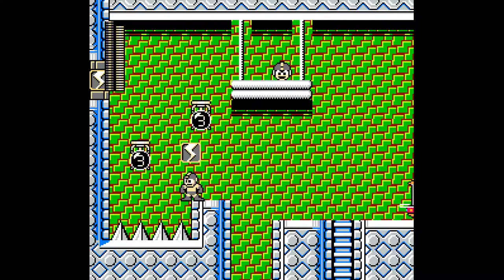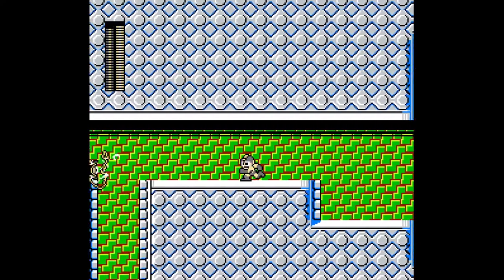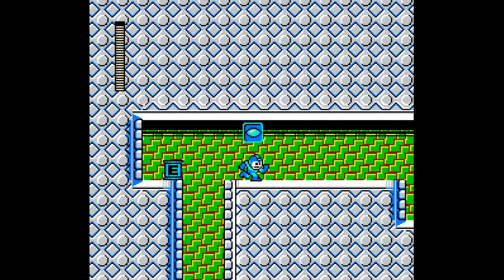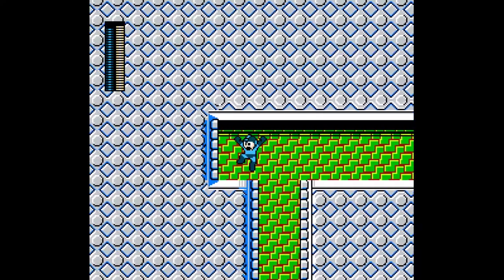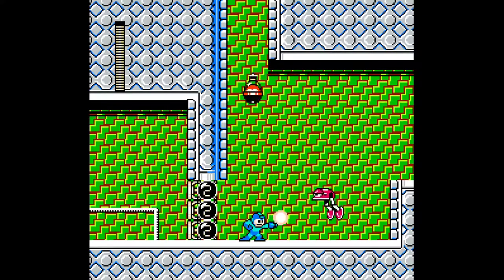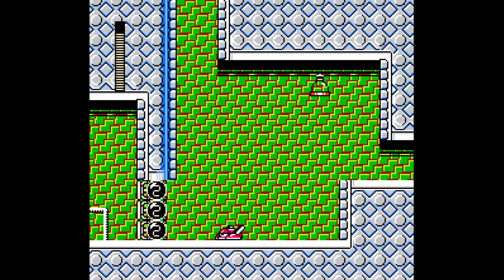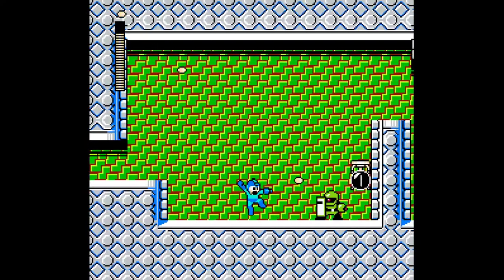I'm going for that. Let's just equip the beam first. And I guess we're going this way. I think the best way to get this is just to do the good old oil slider trick there. Yeah, I just kind of hoped that he would do a high jump there.